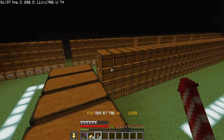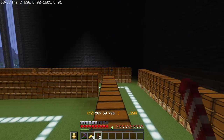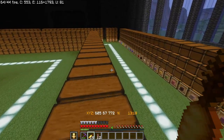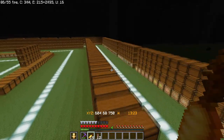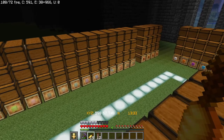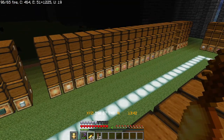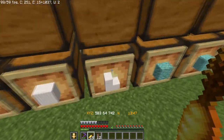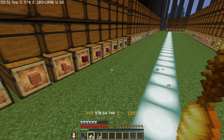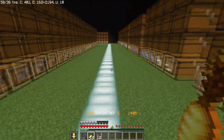My next step is to start putting hoppers going up and in that area I'm going to start building every single one of the item separators — I'm going to have to build one for each of these. In some sections like colored glass I only have one item, but even that's tricky because technically there are colored panes too, so for each I need two separate sorters. Anything marked with a stair icon means stairs and slabs are combined — I wasn't going to make a separate slab and stair slice because I would have run out of room.